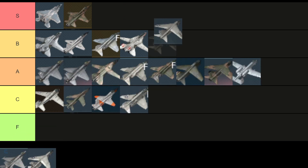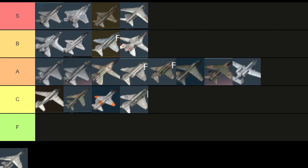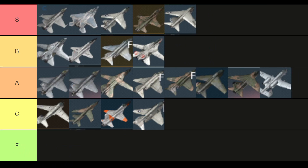The A7E is a really fun airplane — S tier with the Walleyes. The F16C is the best plane in my mind — S tier. And the F8E — I can't believe I'm doing this, but another S tier aircraft.